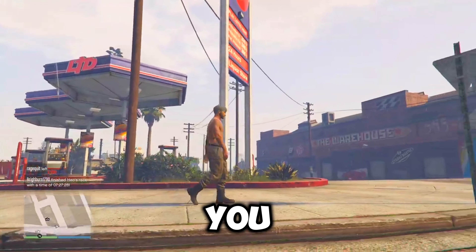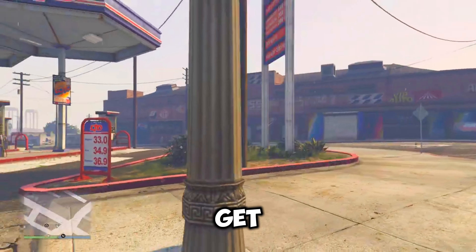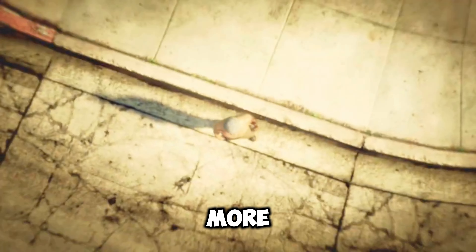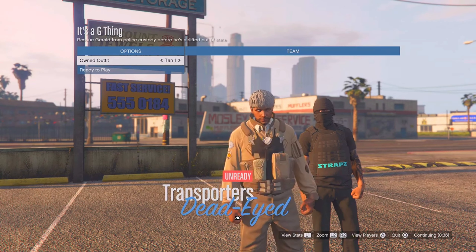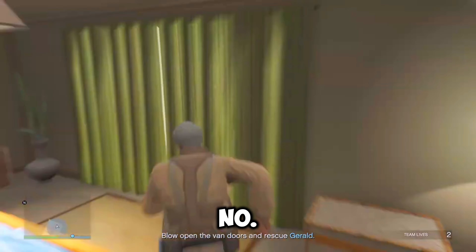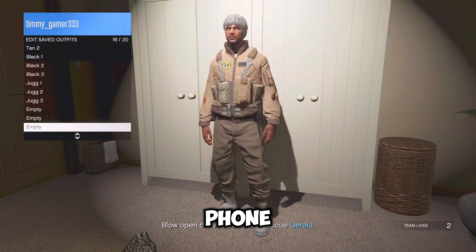So for the tan outfit, you do need the tan joggers. If you don't know how to get it, I'm going to leave the link down in the comments on how you can get it. And once you get it, just open your pause menu, go over to online and start up the bookmark job 'It's a G Thing' once more. Then once you're on the screen, just scroll two times to the right before readying up. Then just make your way over to your apartment, go save this outfit in slot number 17 and then delete tan one and two before leaving the job through your phone.